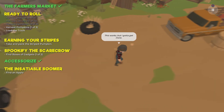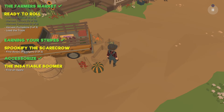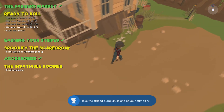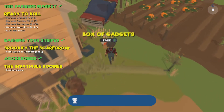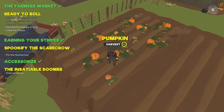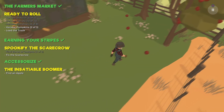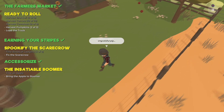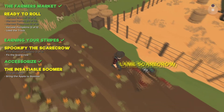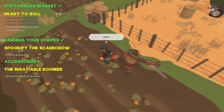Now let's pick up the stuff needed to Spookify the Scarecrow. Here's one part of the gadgets — load up the pumpkin and all the vegetables and we'll get an achievement for completing Earning Your Stripes. Here's the other part of the Spookify the Scarecrow items — pick that up, and pick up one more pumpkin, remembering to pick up just one at a time. Then pick up the apple for Boomer. Go back to the scarecrow and use the items to fix it, and we'll get an achievement for that.